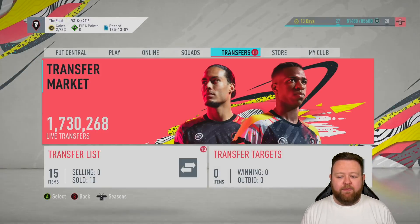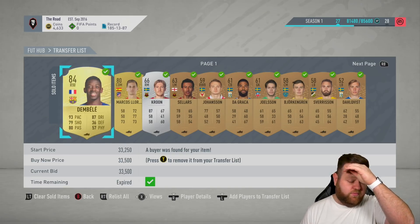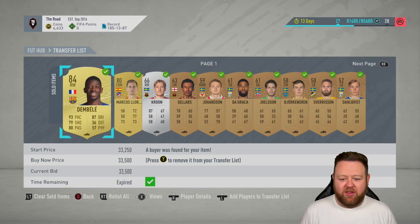We now have a blue Ousmane Dembele over a gold one. As you can see, the other one did sell — we already saw that because we were able to afford the new one.